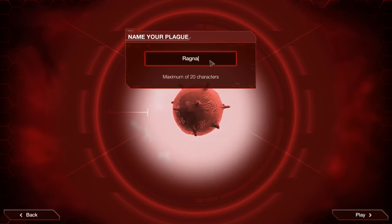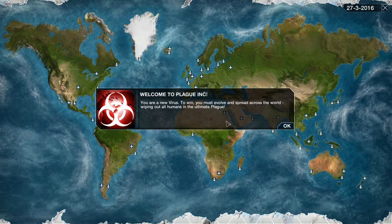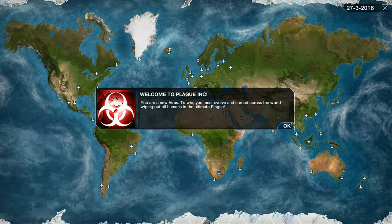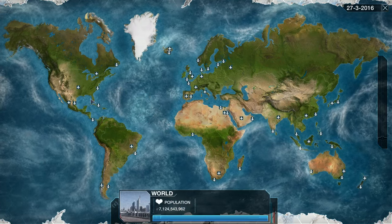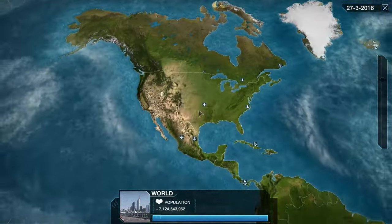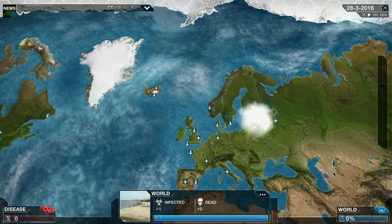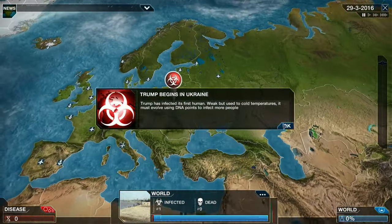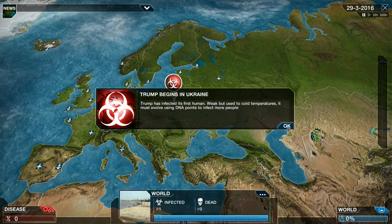We are going to create the name of the virus — something that nobody likes. There we go, let's go. Welcome to Plague Inc, you are a new virus. To win, you must evolve and spread across the world, wiping all humans in the ultimate plague. So we can select our start location anywhere we'd like. Trump begins in Ukraine. Trump has infected its first human.